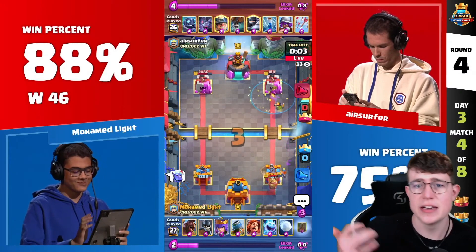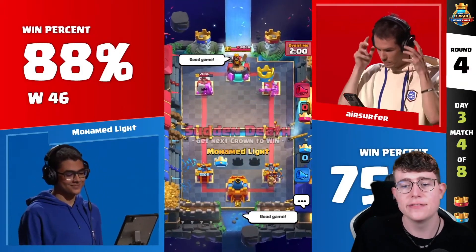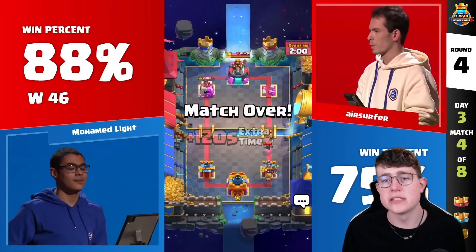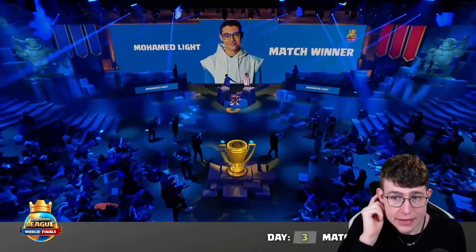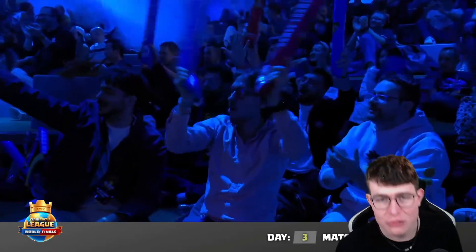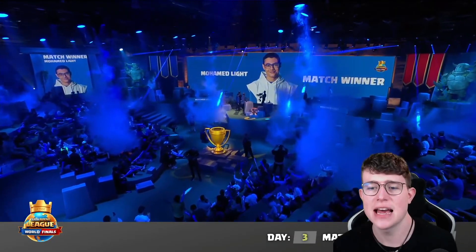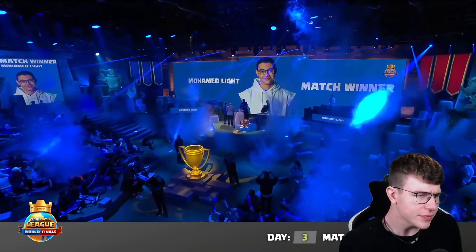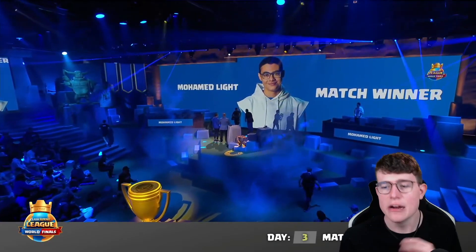For example, he goes in for a Queen — he knows how much Elixir the opponent has, and he wants to get a great defense. The main key defense in this matchup was when he was able to keep the full-HP Archer Queen against the Mega Knight, against the Bats, and so on — then get the Archer Queen on offense on the opposite lane while pressuring with the Hog Rider at the same time. Going for the Queen ability to finish off the Musketeer, knowing Air Surfer didn't have anything in cycle since the Mini PEKKA was not in hand. He still had to play the Musketeer, which was the right decision — really, really well played.